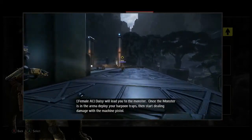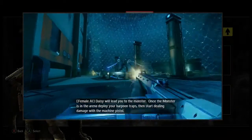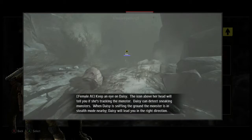Daisy will lead you to the monster. Once the monster is in the arena, deploy your harpoon traps, then start dealing damage with the machine pistol. Keep an eye on Daisy — the icon above her head will tell you if she's tracking the monster.